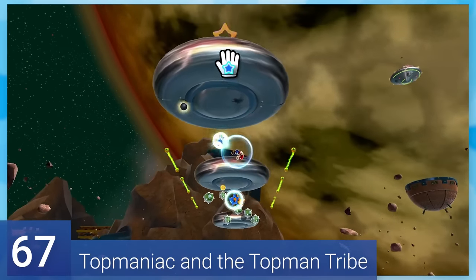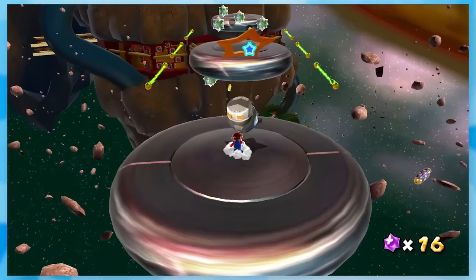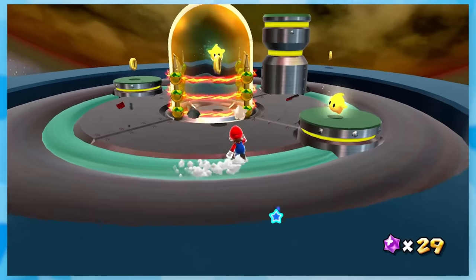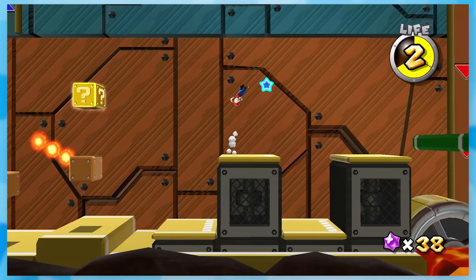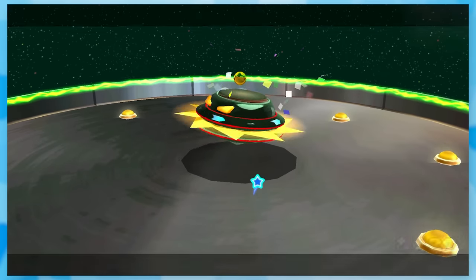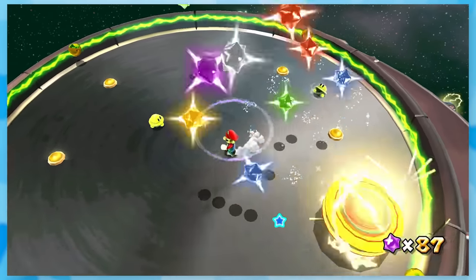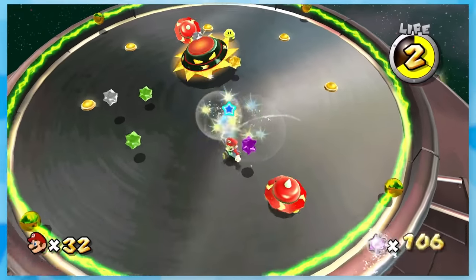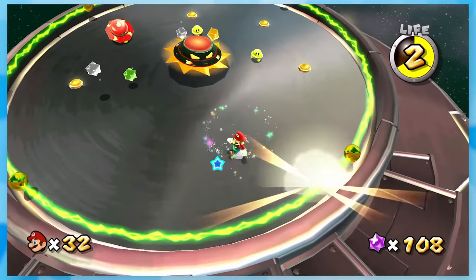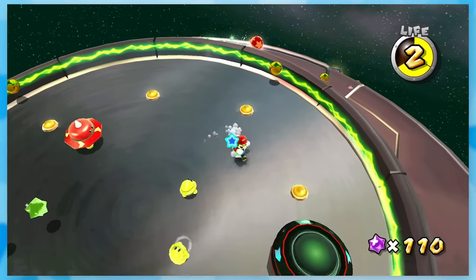67: Topmaniac and the Topman Tribe. This is the first star where I'd say gets a tad bit challenging. You have to take out a bunch of top men — these little spinner dudes — and after going through a gravity-defying obstacle course, you'll fight Topmaniac. He has spikes on the sides making him more deadly, but by jumping on top of him, you'll stun the Beyblade, allowing you to smack some sense into him. In the third phase, he brings out a couple top men to help, and if you don't take them out right away, they'll get in your way.